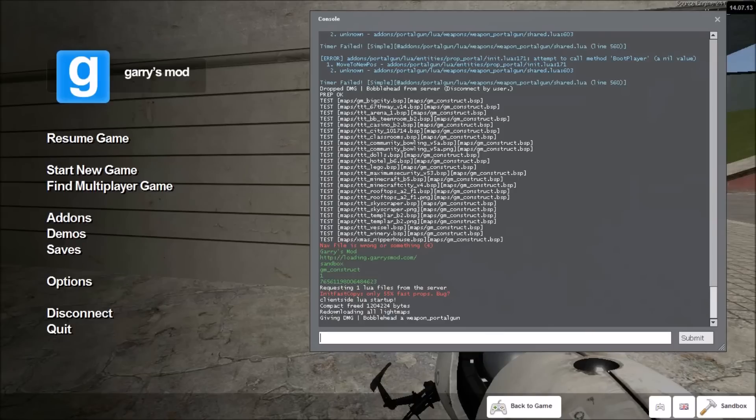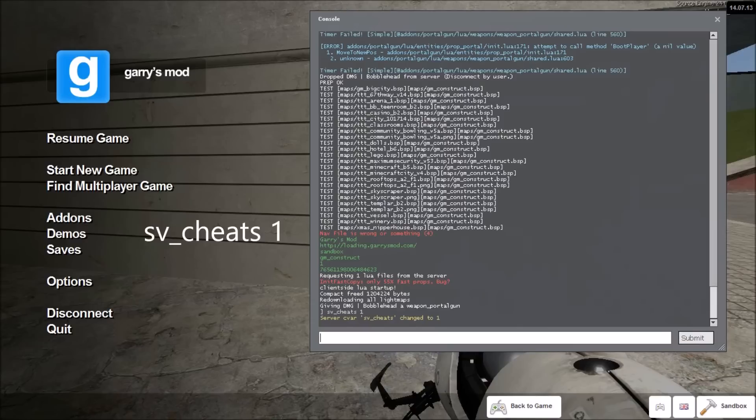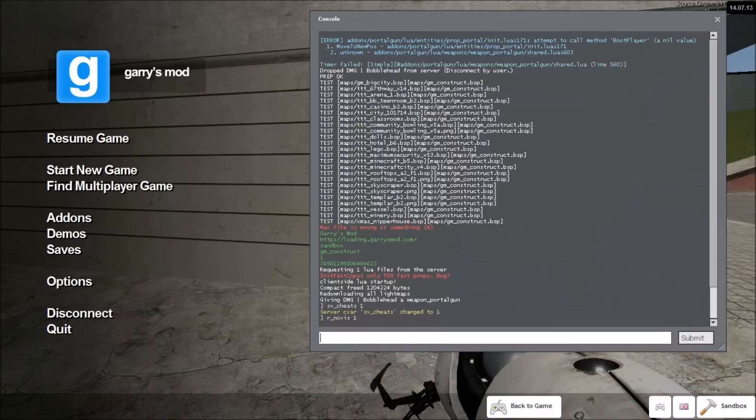Also note that if you're running on a server, you're going to have to type sv_cheats 1 in order to be able to run r_novis. Only the server owner can do this, and it is not recommended if you're a server owner who can't trust their players.